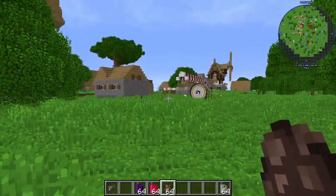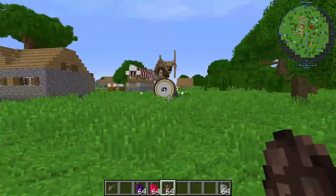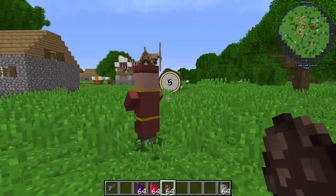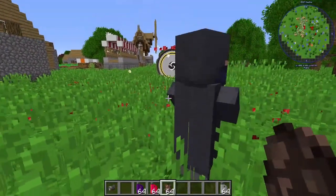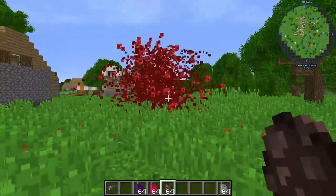Hello, ladies and gentlemen, Seminyan here, and today I'm going to show you what happens when you place down a villager near a turbofan. That one just got lucky. That's what happens when you place down a villager near a turbofan.